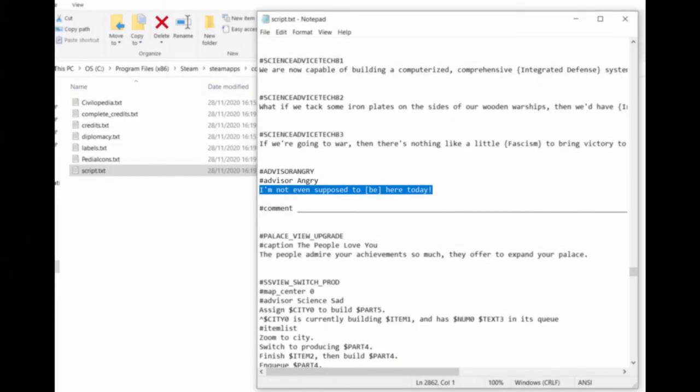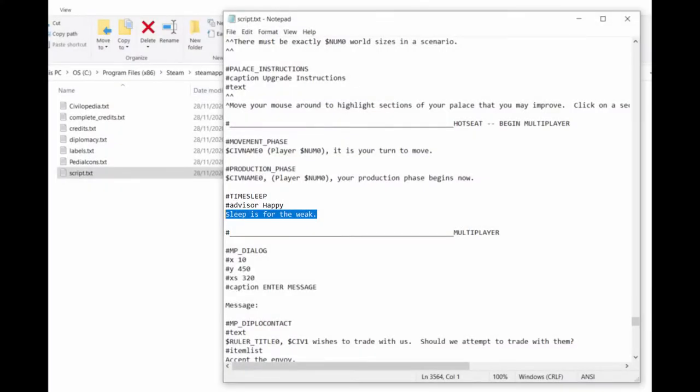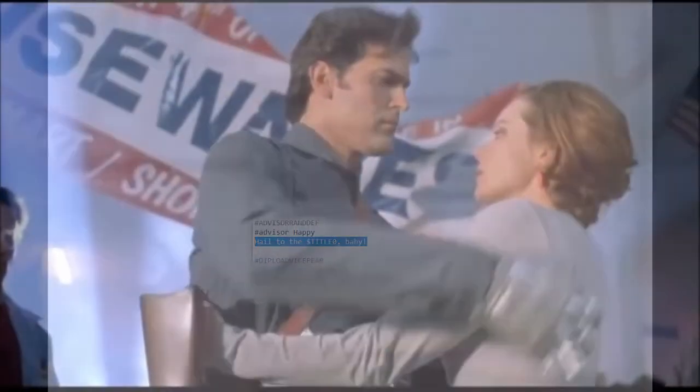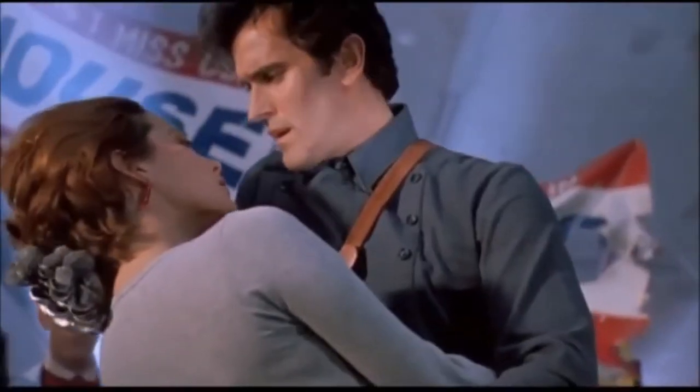Your trade advisor may sometimes say, "I'm not even supposed to be here today" — a reference to the movie Clerks. There are also two generic advisor messages: one being "Sleep is for the weak" when playing the game in the early hours, and the other being "Hail to the leader, baby" — a reference to Ash's line "Hail to the king, baby" from Army of Darkness.